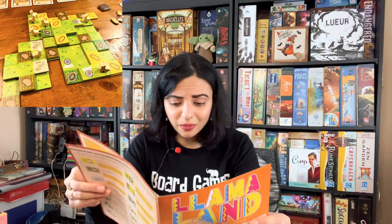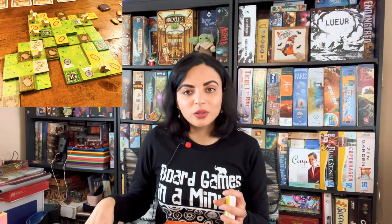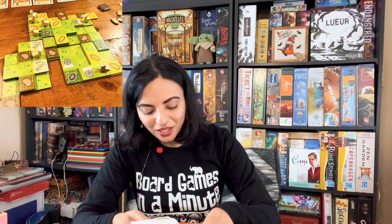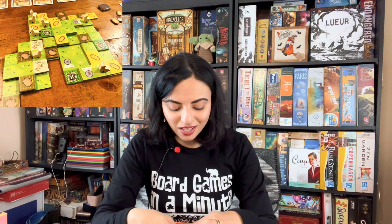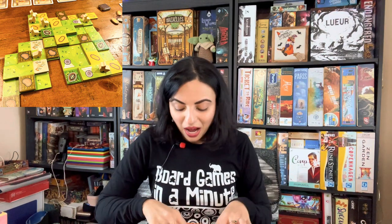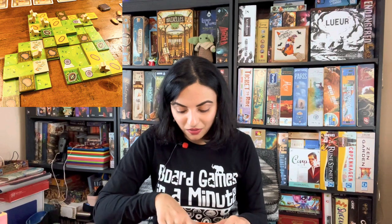I played with my friend and his seven-year-old son, and both of them kicked my butt. The ending scores were: my friend had 125, his son had 118, and I had about 85 points. My friend is training his kid to become an expert board gamer, and during the game he took a photo of us and called me 'a hopeless board gamer.' But I really enjoyed it and look forward to playing it again — there's even an expert variant in the rulebook.